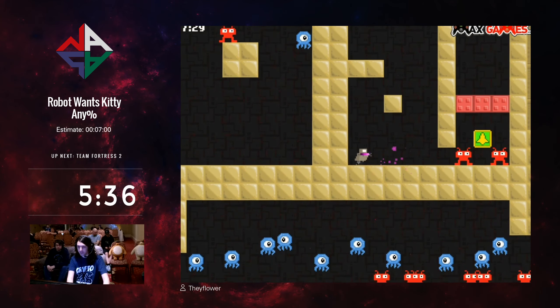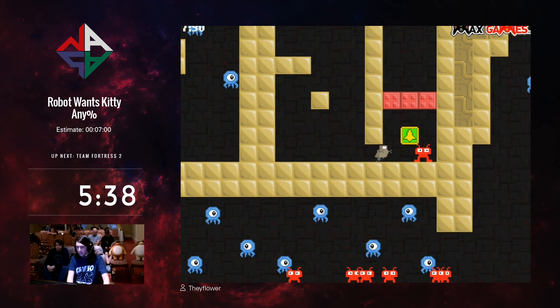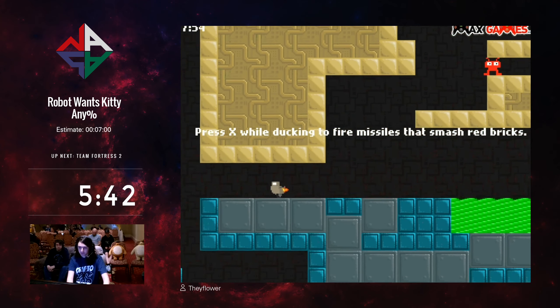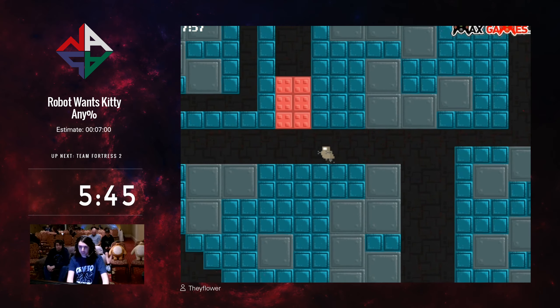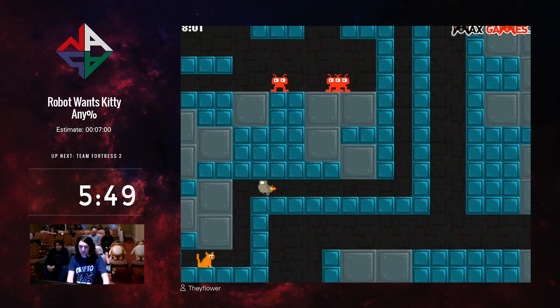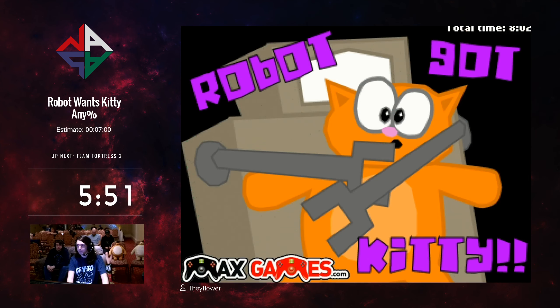We're very nearing the end of the game — get ready on time. I got the missiles. In the beginning of the game we saw the kitty, and it was sort of blocked by these red blocks. We're gonna destroy them, go up here, go over here, and time. Woo! That's Robot Wants Kitty in 8 minutes, 2 seconds IGT and 5:54 RTA.